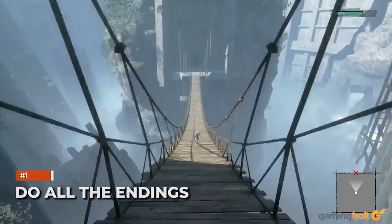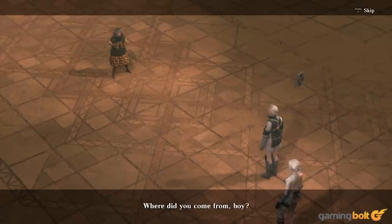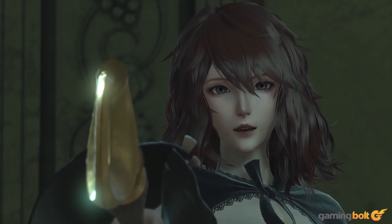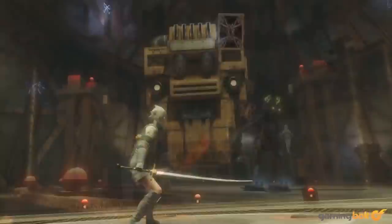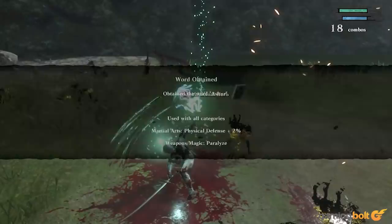Do all the endings. Rolling credits might be your goal in most games, but in Nier, that's just the beginning. There are a total of five endings in Nier Replicant, and for newcomers this cannot be stressed enough — only after having seen all five endings will you get the full story. They're not alternatives to each other as much as they're additive. Also remember that there is an auto battle feature, which comes in very handy as you replay through sections while trying to get all of the endings.